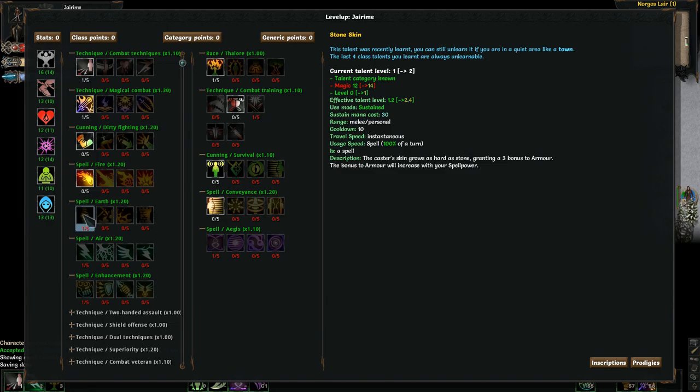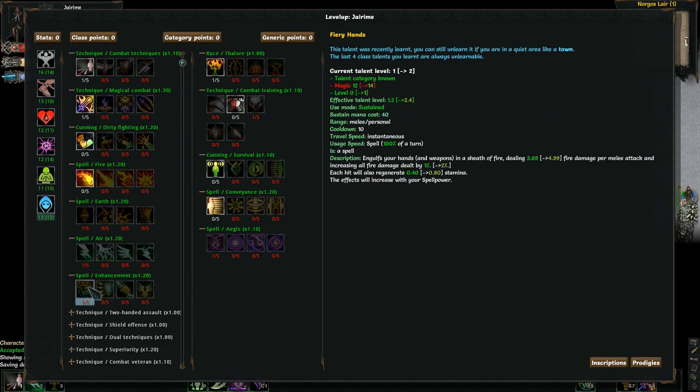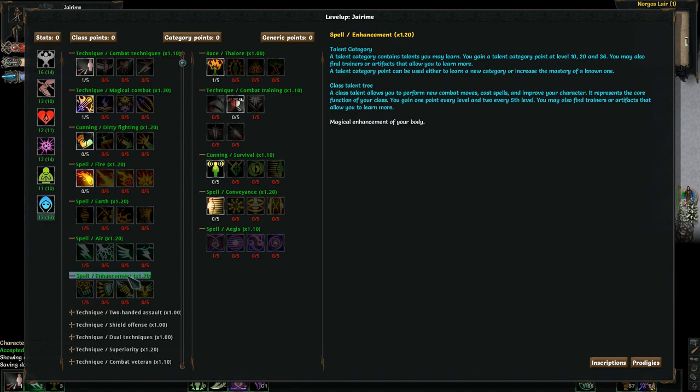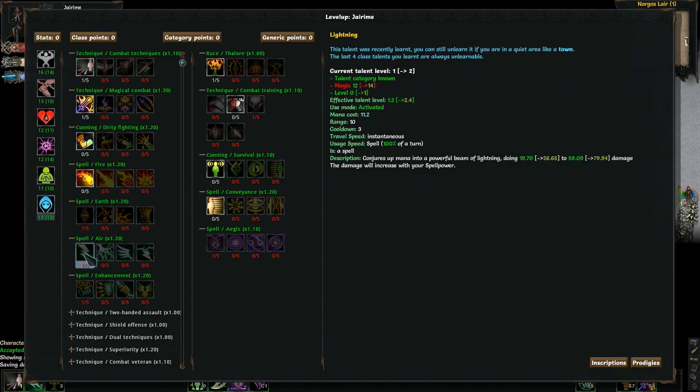For some added defense, I'm picking up Earthline, which gives me bonus armor straight off the bat. This is a sustain, and so is the one up here. And then finally a third sustain, which is Fiery Hands. It gives me added fire damage per melee attack and also increases all fire damage. Now, this doesn't synergize well — you'd think I would pick up fire up here, except I need to unlock a talent to be able to get to Shock Hands, which is the exact same thing except it's Lightning with a chance to daze, increases all Lightning damage by 1%, and also regenerates mana. Later on, I'm hoping to couple this skill with the proccing off of Arcane Combat.